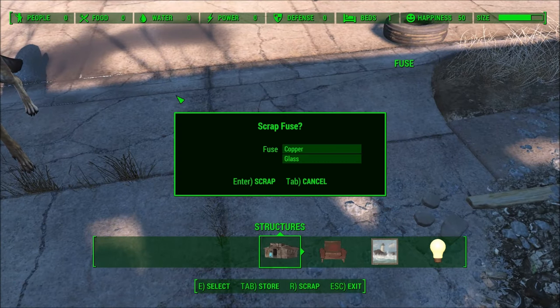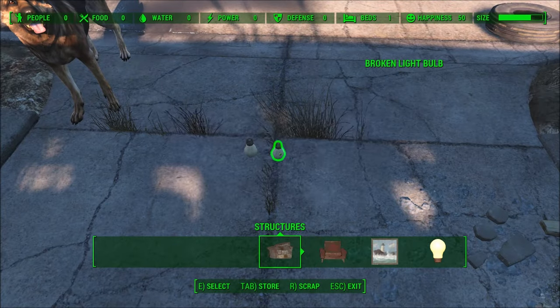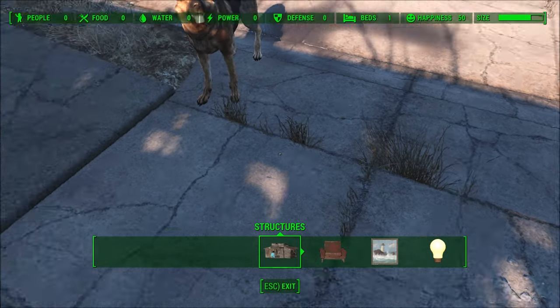That'll give you enough copper to get yourself started, and you can find copper in other things such as cooking pots, vacuum tubes, and telephones throughout the wasteland.